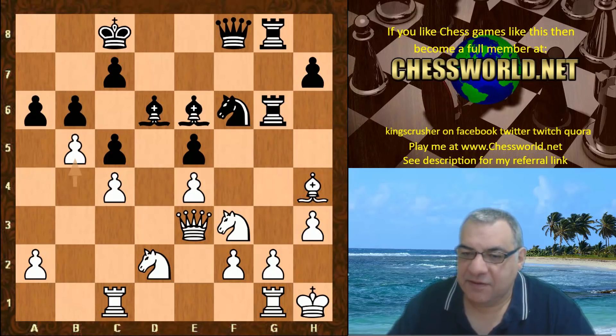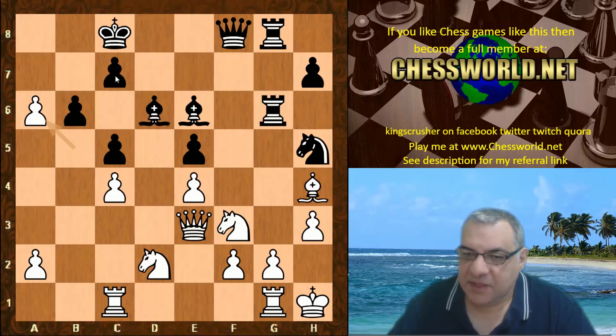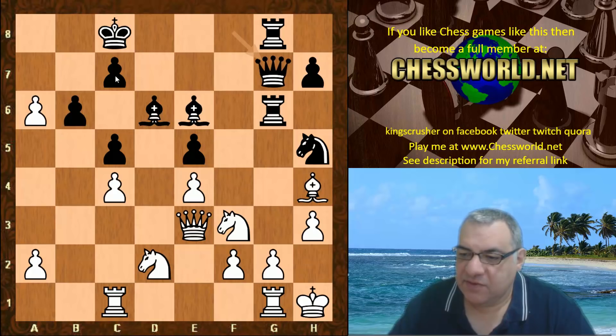Knight h5, b-takes-a6 - Alpha Zero is just sacrificing a pawn to try and keep the pawn structure more solid. Queen g7, and now g3 - offering h3 and trying to neutralize black's heavy pieces on that g-file.